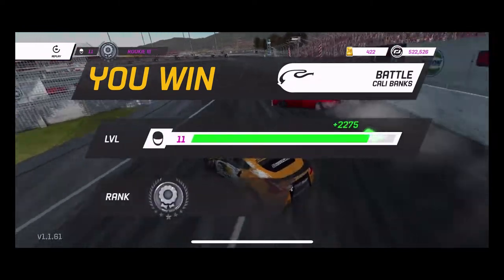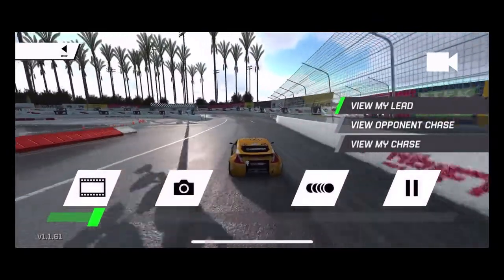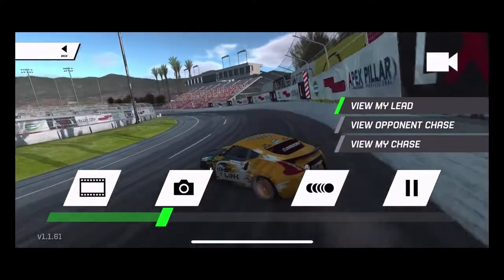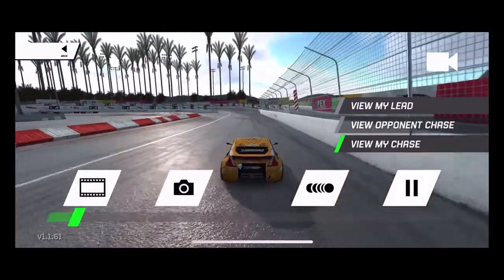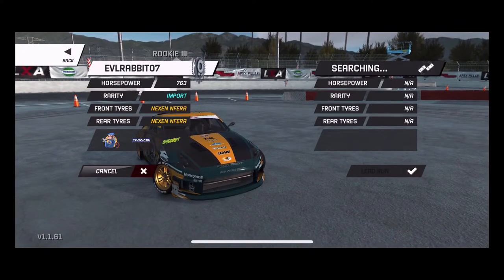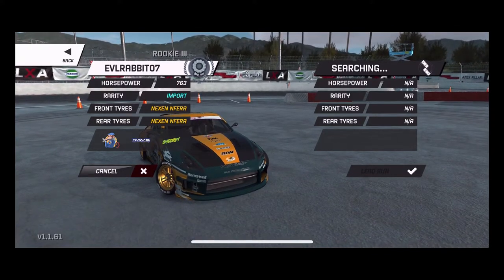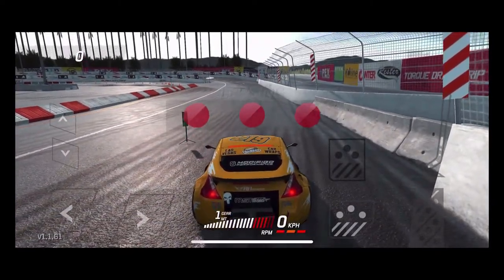You can view your lead run or your opponent's chase, though that feature hasn't worked for me yet. I can view my own chase run without the other car, which is a bit odd. They did change the replays — you can go back and view your lead run or your chase run. I assume once the game is fully released the opponent's chase view will be there with the other car included. Going up against an E46 now.